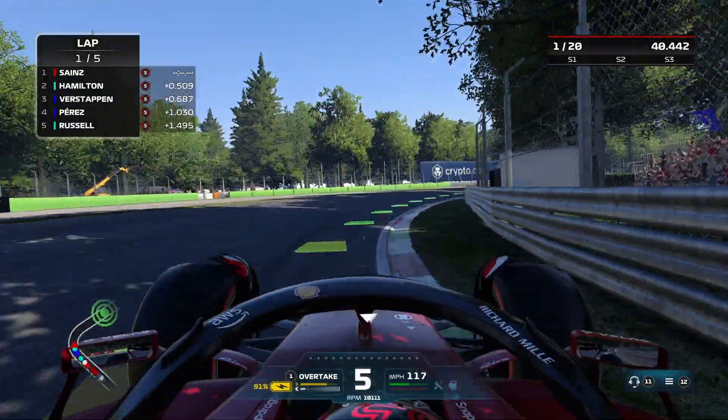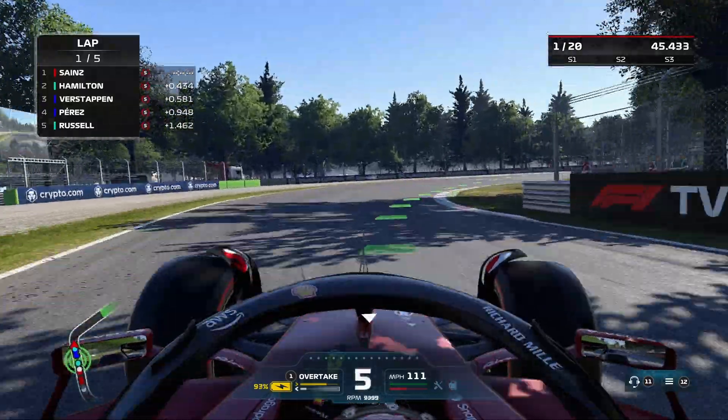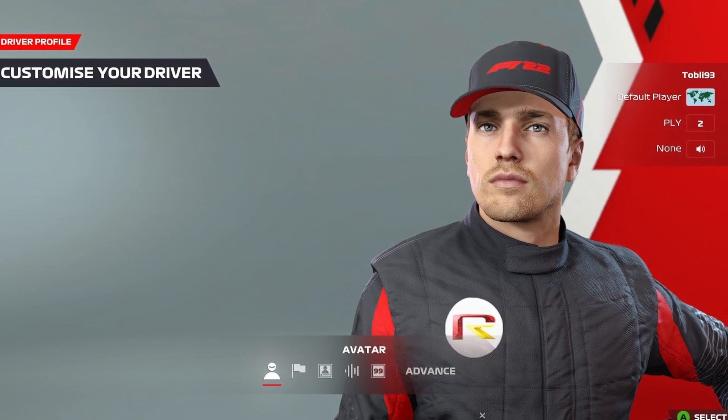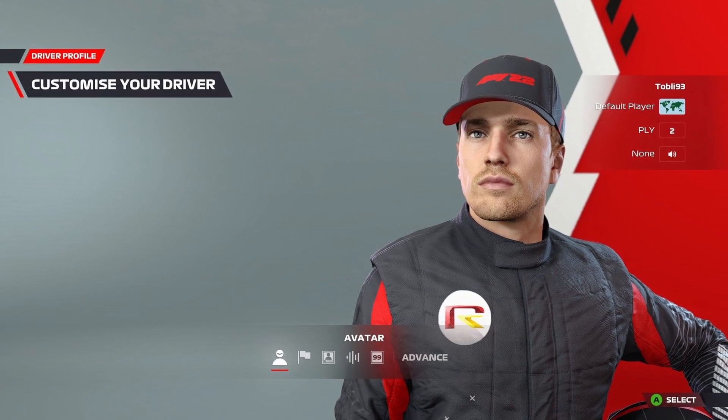Once you have picked your entry point, you need to sort your settings such as season length, assists, and weekend structure. Then it's time to customise your driver and team. There are plenty of options here, and with Podium Pass, more liveries, suits, and badges will become available as the year progresses.